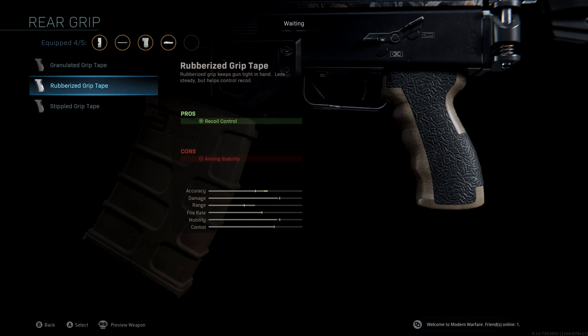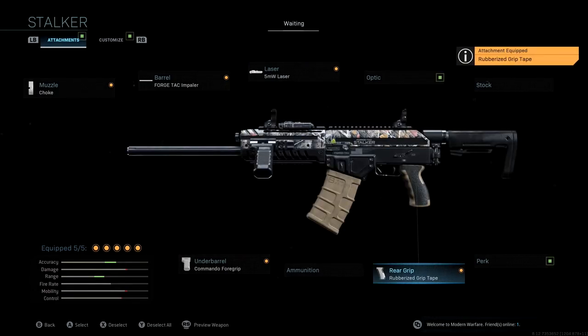Having that accuracy boost at the end is going to give us one last push. You'll see our stats one final time — a huge accuracy and range boost, and only a minuscule loss to mobility and damage, which isn't too bad. It's a really good class setup. I've been playing around with it and found a lot of success in Shipment, and hopefully you guys will too. If you have any questions or anything to add, leave them in the comments below. Please subscribe to the channel if you haven't already, and I'll see you all in the next video.